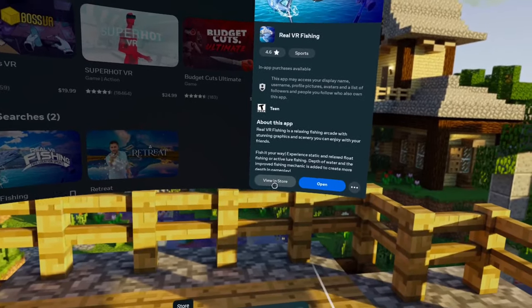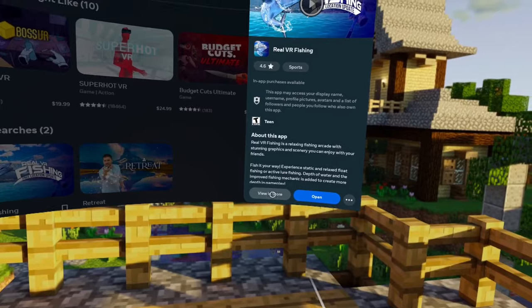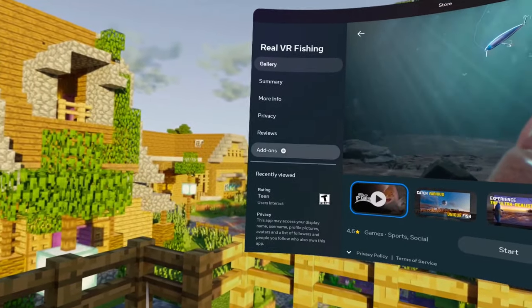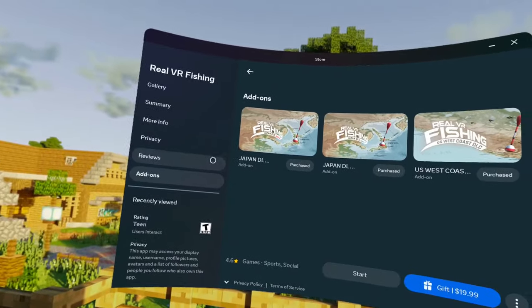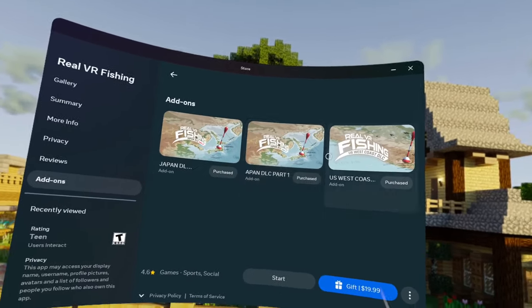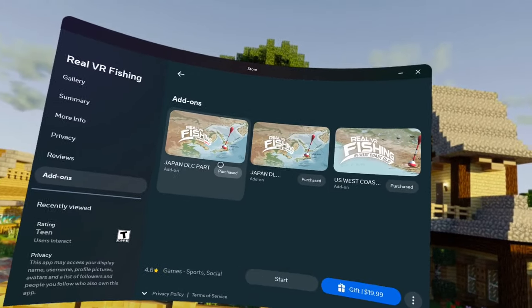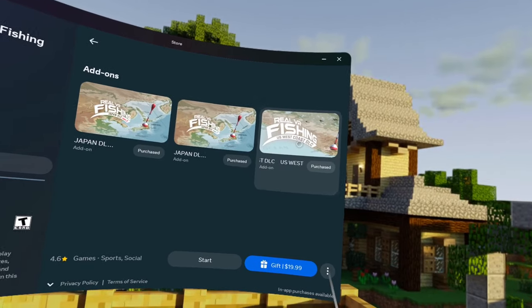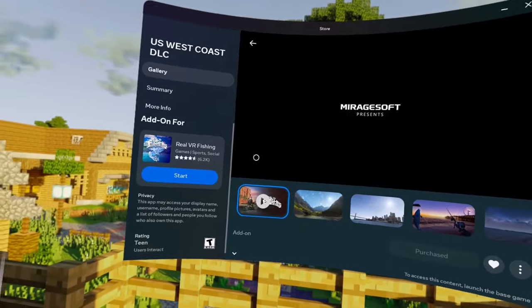Over here on the left side, you're gonna click on Add-ons. Once you bring up Add-ons, you're gonna wanna select the DLC that you want to gift. Right now there's only three, but tomorrow there's gonna be a fourth. So I'm gonna click on US West DLC just to show you how to do this. You go into that DLC.